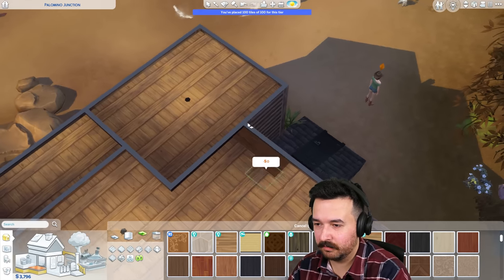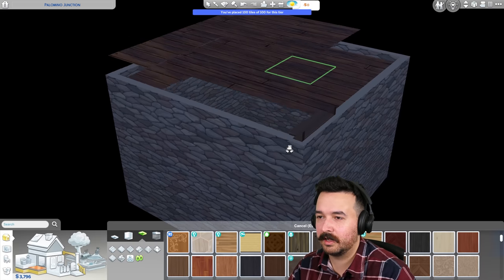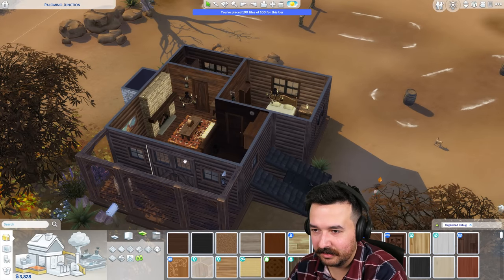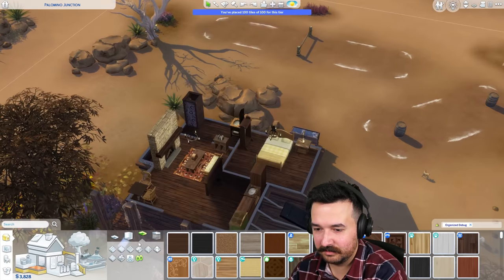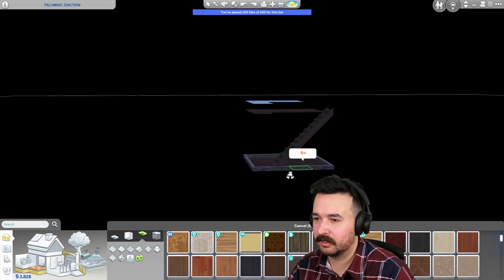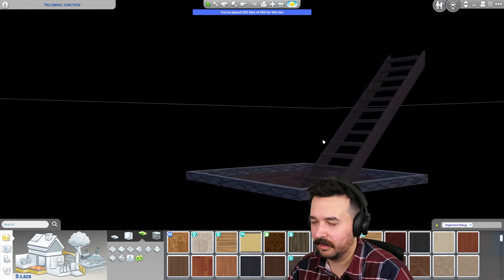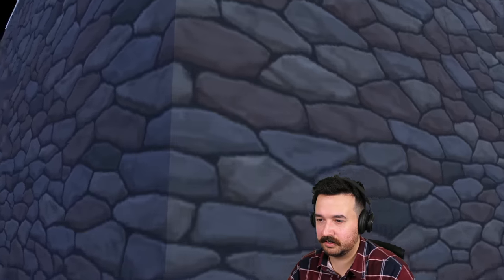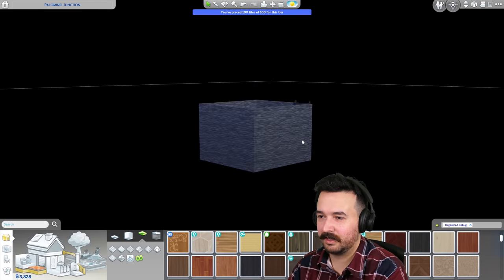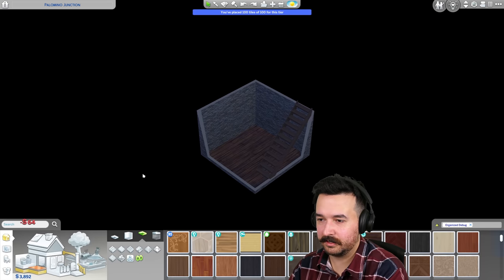I should use rafters. Where'd my ceiling go? How do I get my ceiling? I'm in ceiling mode but it's not showing me ceiling. I have to select the tile first. So this has got two ceilings — I'm just not going to do that one because that's going to cost me money. We're never going to see that, why am I wasting money on it? I'm not doing a ceiling. Anyway, sorry, I'm getting really off topic.